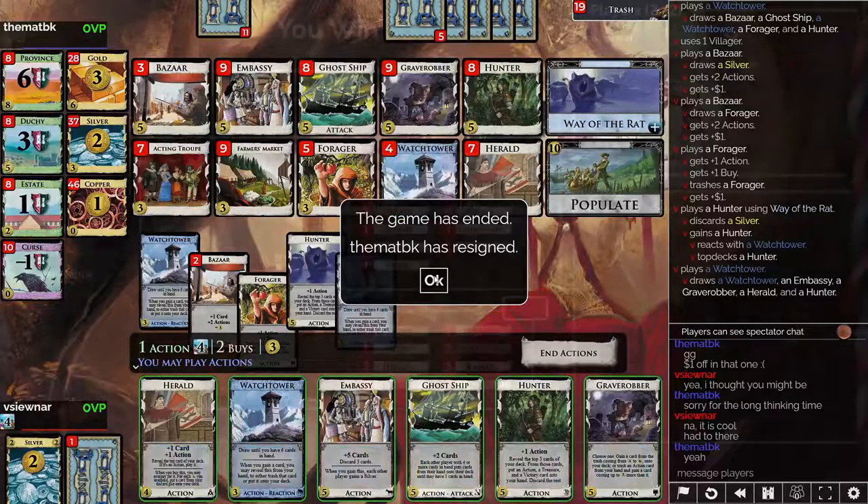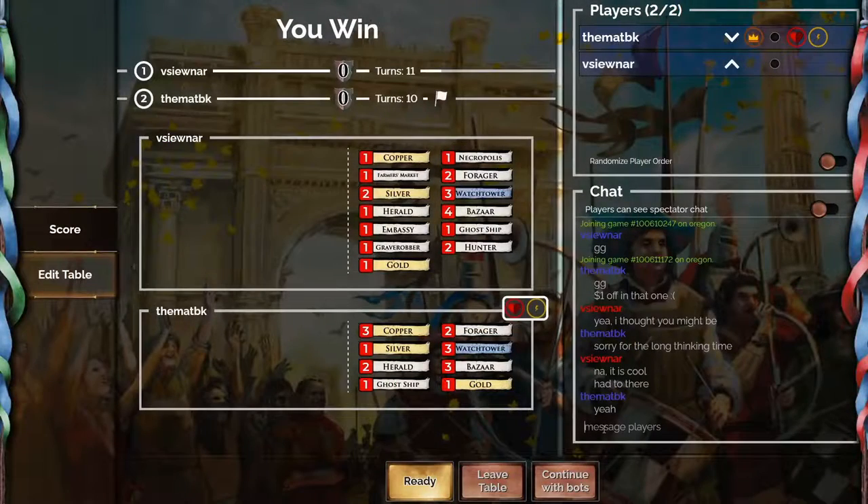Same skateboard trick like last time — discard a treasure to gain a card, which goes on top of the deck because of the watchtower. Then you draw more cards with the reduced hand size of the watchtower. That equals a win. Thank you for watching and I'll see you in the next one.